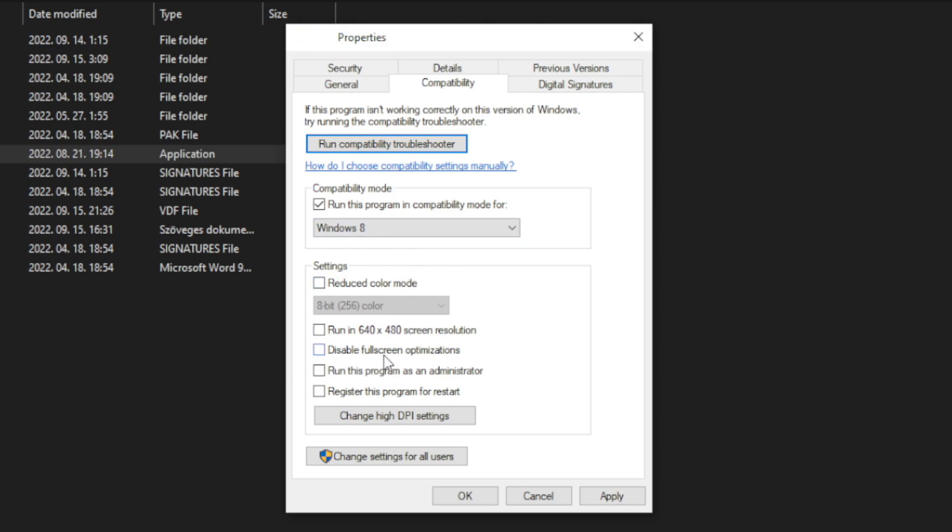Check 'Disable full screen optimizations'. Check 'Run this program as an administrator'. Click Apply and OK.